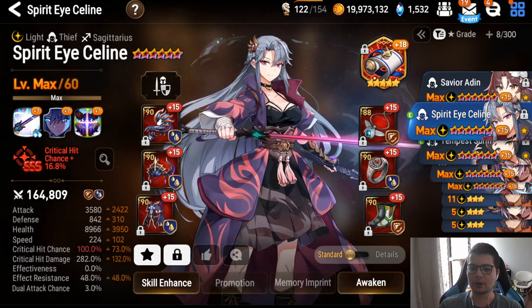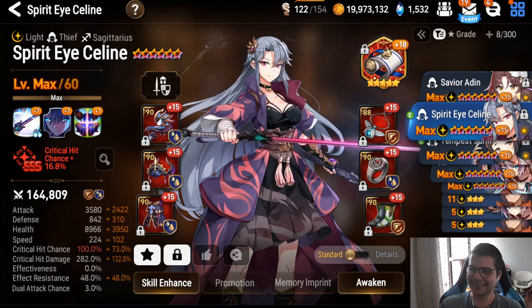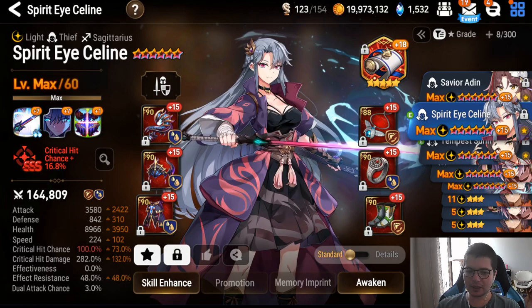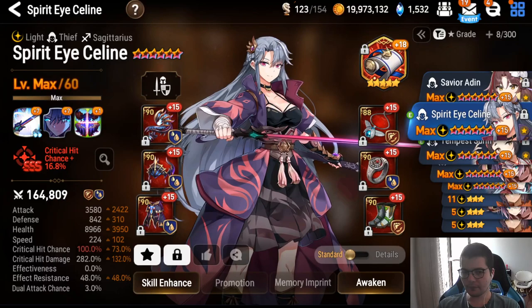I'll build some ER on her because if I play Celine and get hit by DJB I tilt. I'll go around 80 ER — but you don't have to. The most important things are speed: 230+ on lifesteal, 250+ on speed set, Sword Storm, full damage, and pen set.